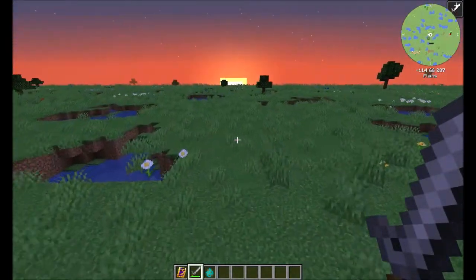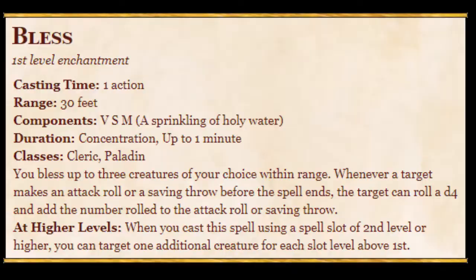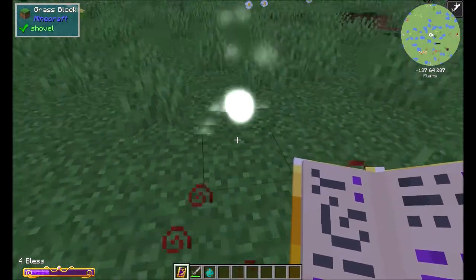Hello class, for today's lesson we are going to cover the D&D 5e spell Bless and how to turn it into an Ars Nouveau spell. You choose three creatures of your choice and whenever they make an attack roll they roll an additional d4.